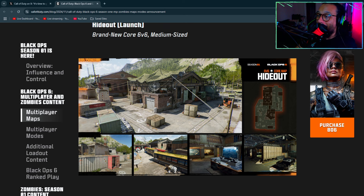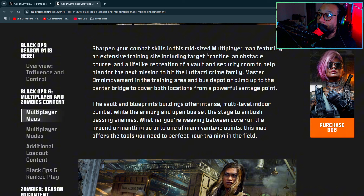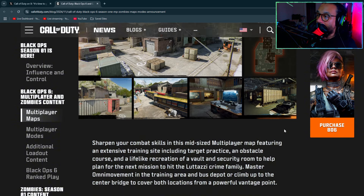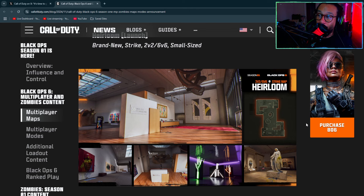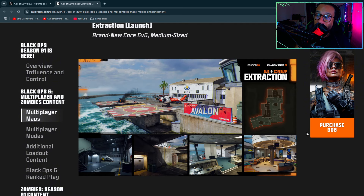Let's start with the multiplayer maps. One is called Hideout — it's a 6v6, mid-size multiplayer map. Next one is called Heirloom, a 2v2 and 6v6 small-size map, probably meant more for Face Off and stuff like that.